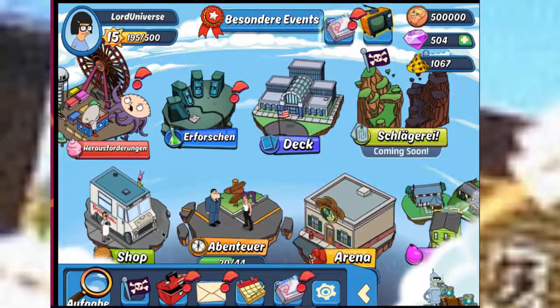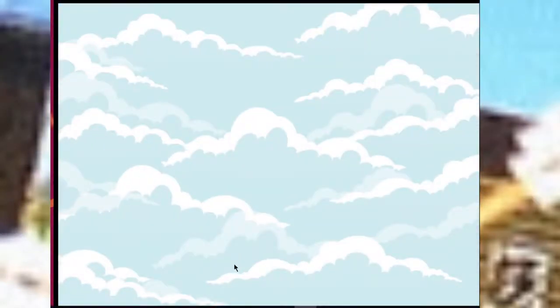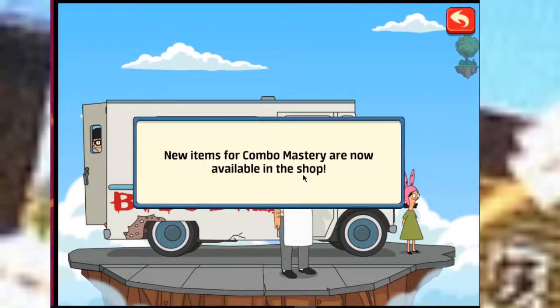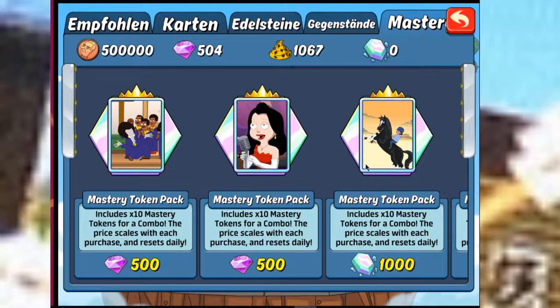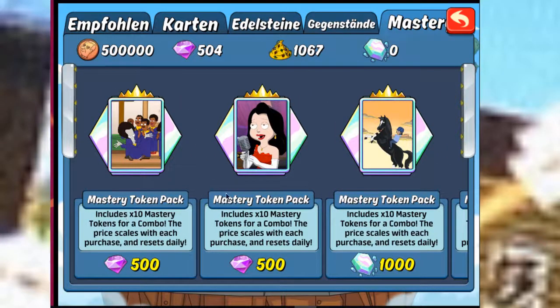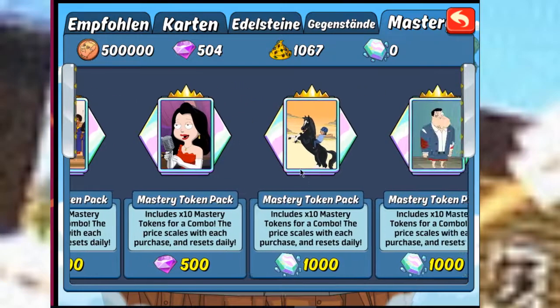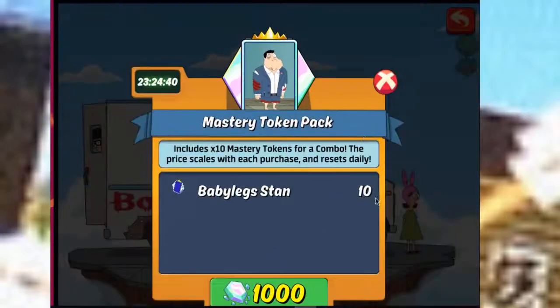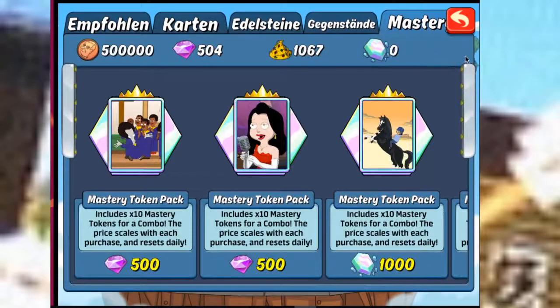We're gonna click on the shop. New items for Combo Mastery are now available in the shop. And here we have a Roger Combo, a Singer Combo, Horse Rider Tina, and Baby Leg Stand. This is rubbish. Horse Rider Tina is a very good combo.